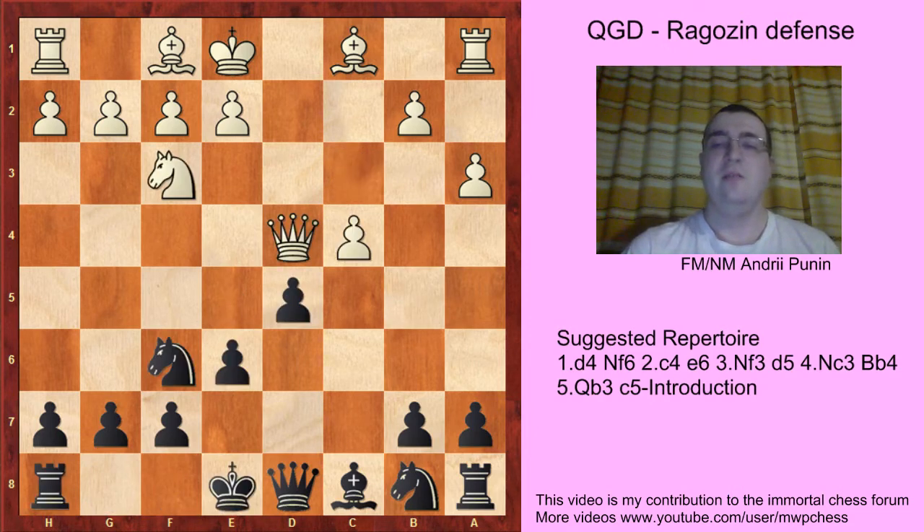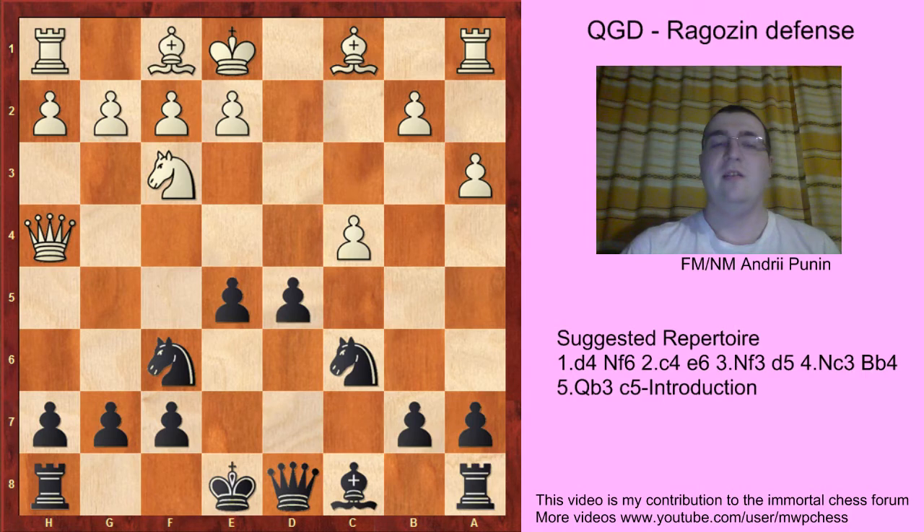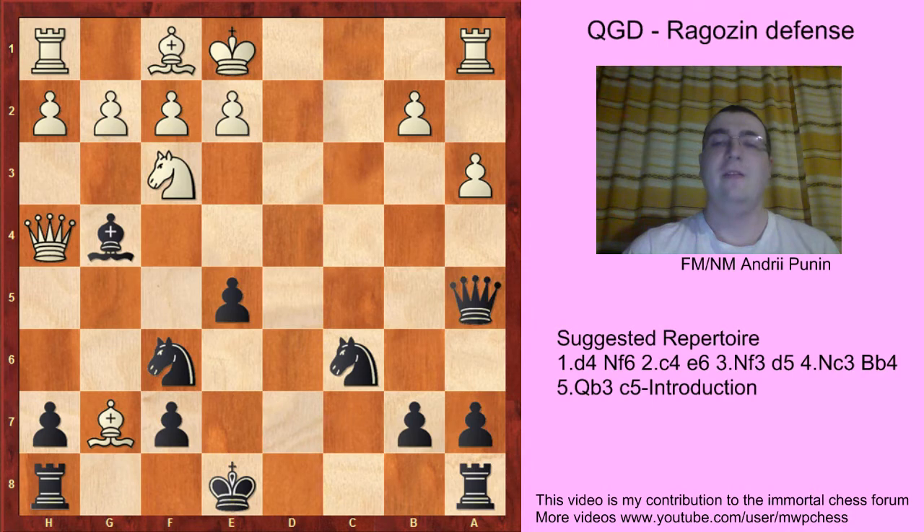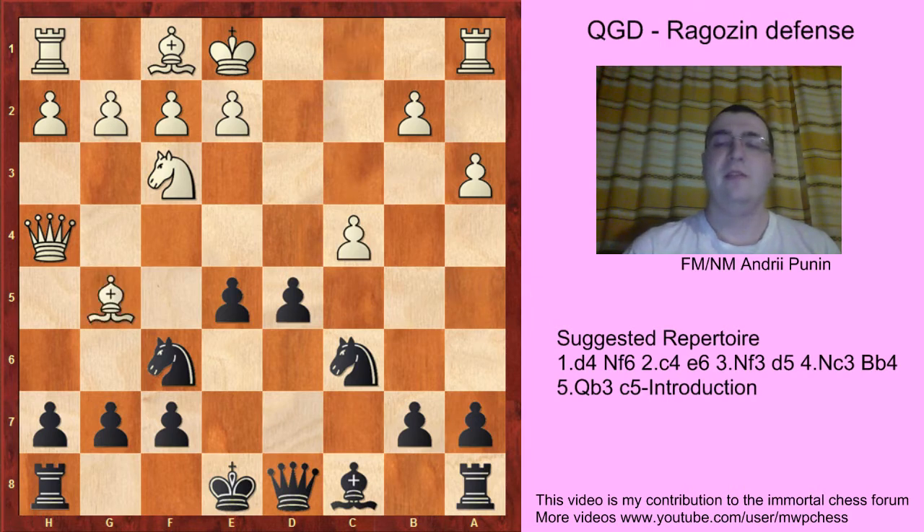So Qd4 is a better try, but Nc6 — everything with tempo. Qh4 and e5 is the idea, playing Bxe6. If cxd4, Qd5, so the best move for White is Bg5, Bxf6, Bf6, Gxf6 and Black is better because of the lead in development. But if Bh6 — the idea like in the Scandinavian Defense with reversed colors — that move is just bad because White loses after Bg4, Bg7 and suddenly Qa4, Bg5 check and Black has a winning attack. Also Bg5 is nothing: just dxc4, Qxc4 and Qb6 and Black is better.